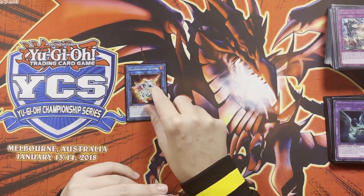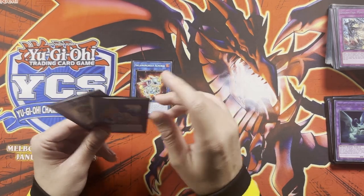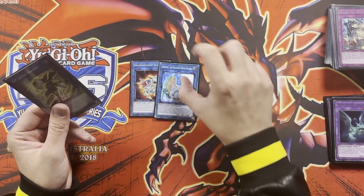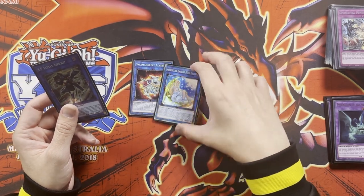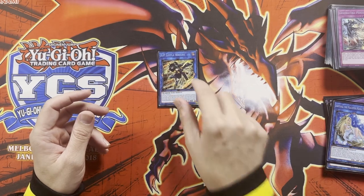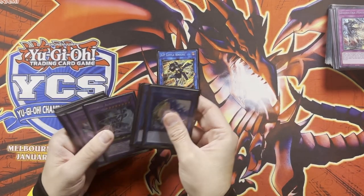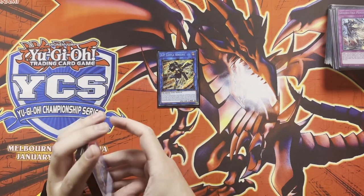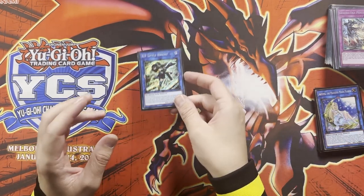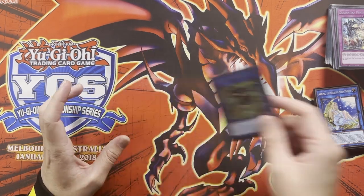We've got an Al Mirage just in case your plays aren't going quite that well — you need a bit of protection or just to get your Alistar in the graveyard. Then we've also got Artemis to enable just the basic Macabre line. And finally we've got an SP Little Knight. I probably could make some changes to make it more applicable, but currently it's doing fine. It can change out for another card if you feel like it, but I like it as a follow-up removal when things aren't going that great.